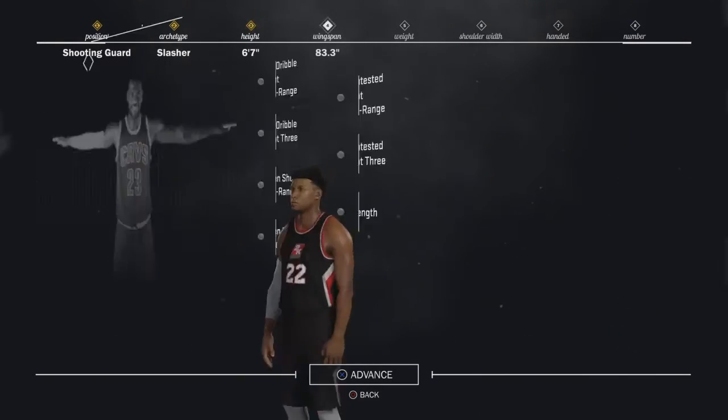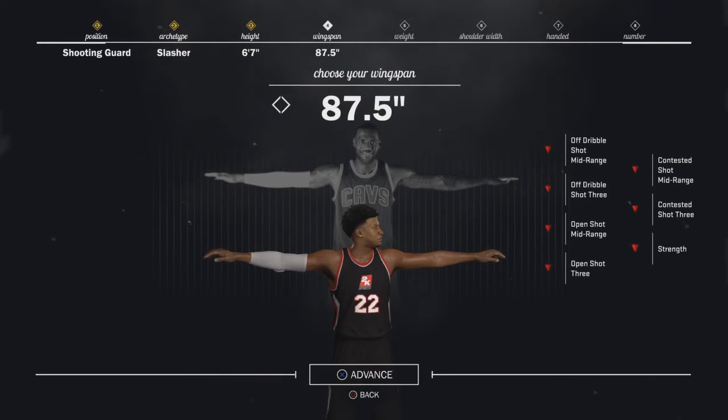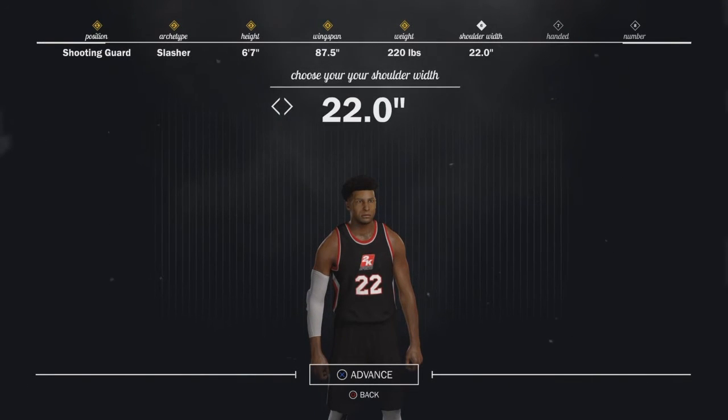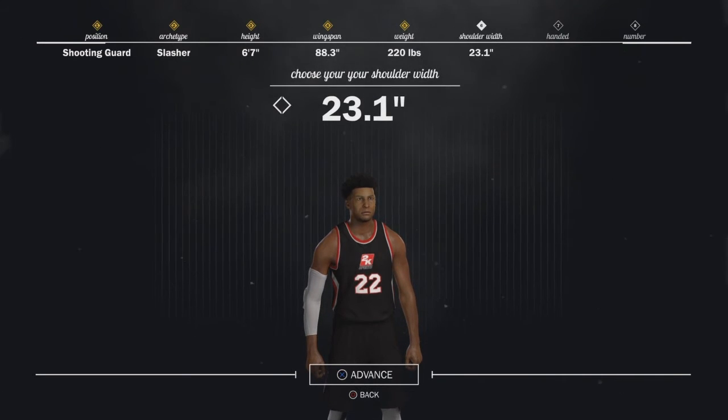Going into the height — 6'7" is a good height. Your contact dunk goes up, your speed goes down, but for your wingspan you want to put that up all the way to increase your contact dunk even more. Since you put your height up, putting your weight down will help with your speed, so weight should be around 220.